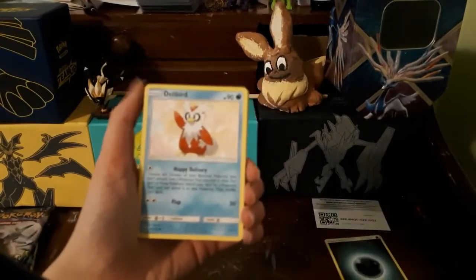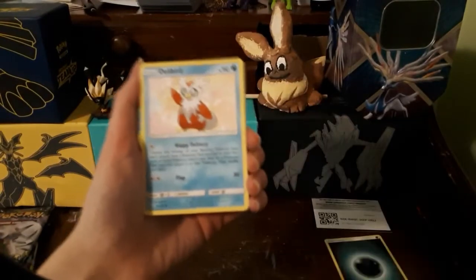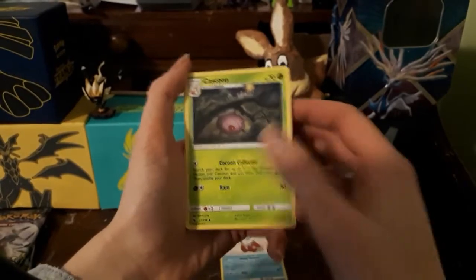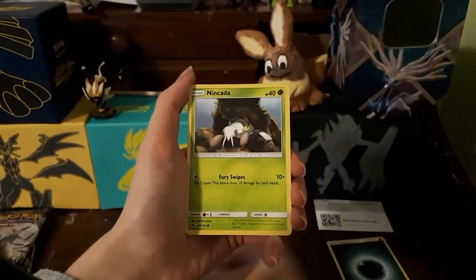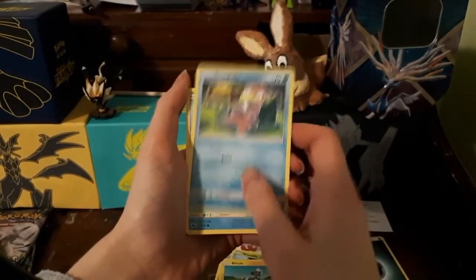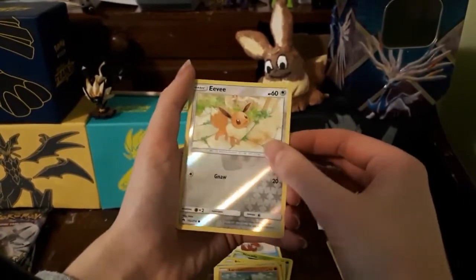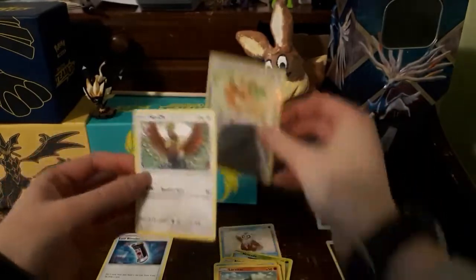Starting off, we got a Belper, a Catskill, a Lost Blender — alright, that's good! Got a Nicarata, a Bitzel, a Slowpoke, a Brookshish, a Larvitar. Ooh, an Eevee! And the reverse is an Eevee and the rare is a Ho-Oh. Okay, that's not bad. That is not bad.